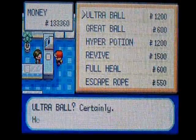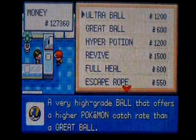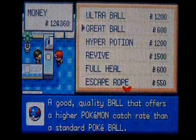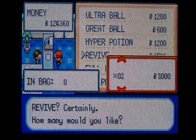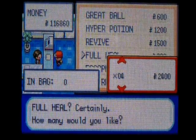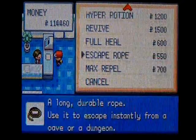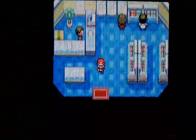They have Ultra Balls, which they had in Fuchsia City too. I'll grab five of them — that'll work right now. I'm not really catching that many Pokemon, so I'll just grab a few. They also have Hyper Potions, but none of my Pokemon are over 200 HP, so I'll pass. I'll grab a few Revives. Wow, I'm really losing my money that fast. I'll let that go and buy a few of these. Quit wasting all your money on random items!